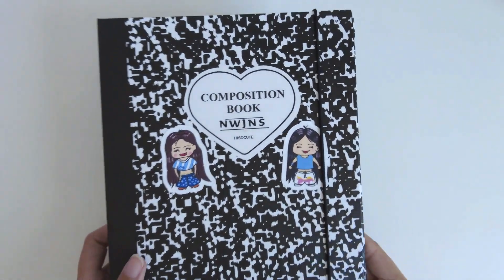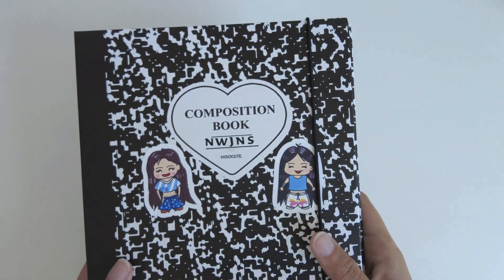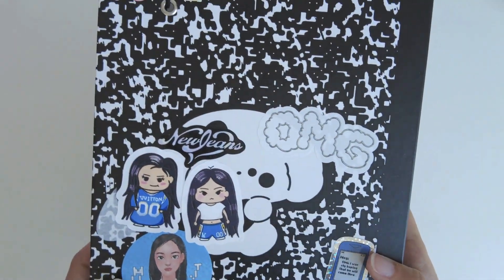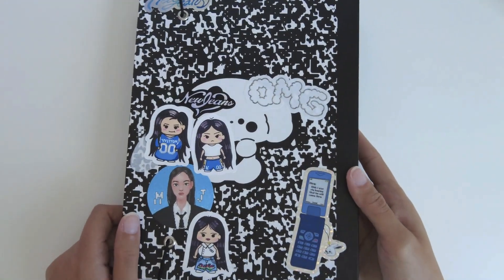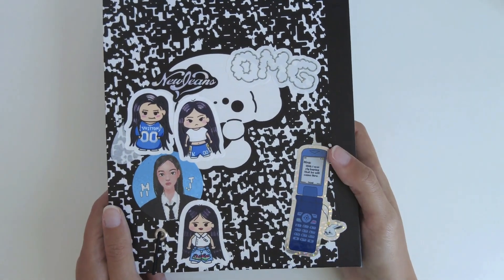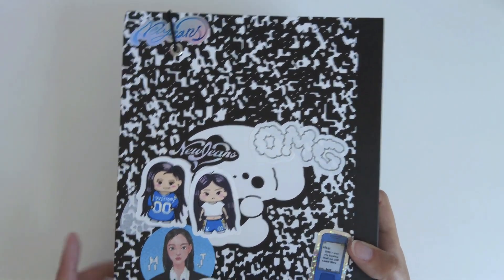Next I'm gonna do NewJeans. This is my binder — it's really cute. I'm kind of working on what to do for the cover; I was just putting random stickers on it. I started collaging the back of it.